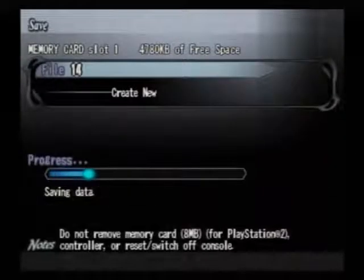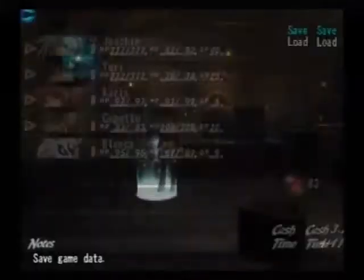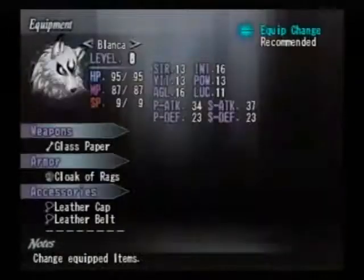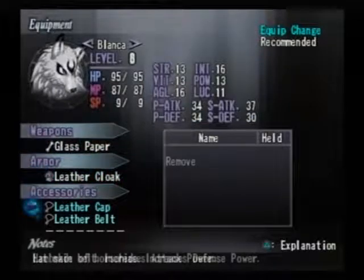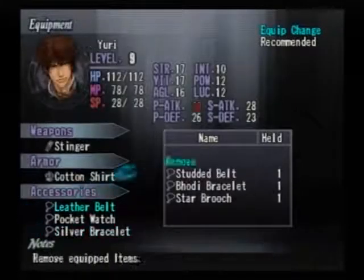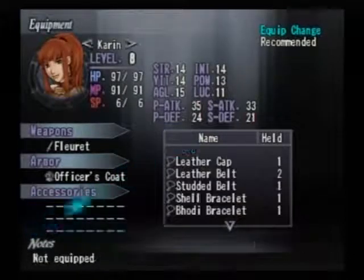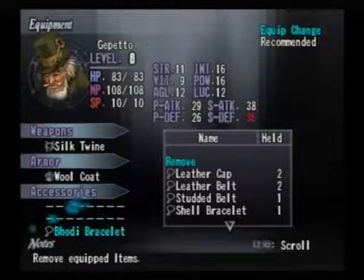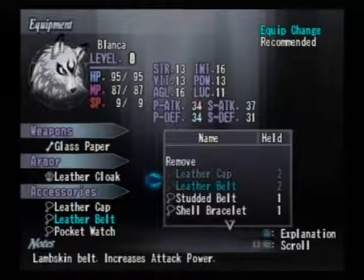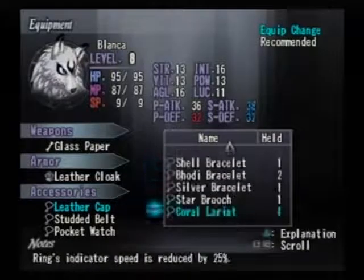I should save in a moment. Because I need to equip Blanca with all kinds of things. Give that to him. Basically, I'm taking everything off. Definitely want the pocket watch on him. You're going to need it. Let's just put it that way. Pocket watch is a must-have. Studded belt. Leather cap. Is there anything I can get better stats from? Not really.